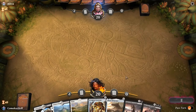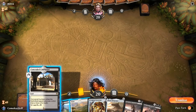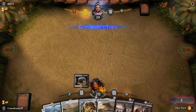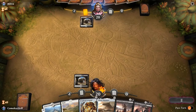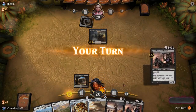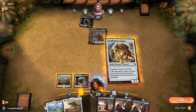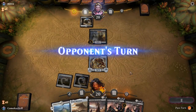Last game we played against the mirror matchup, although they were playing the Skeletons version of Death Baron, and I actually liked it — it was pretty fun. We're going to go Concealed Courtyard first to get it down. If we draw into a Swamp, then we have mana for the Phylactery. We play Plains, Scrap Heap Scrounger, and pass the turn.